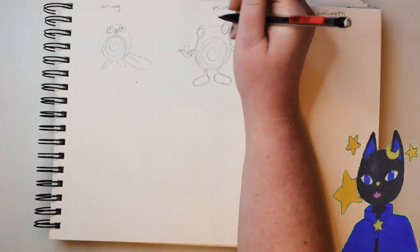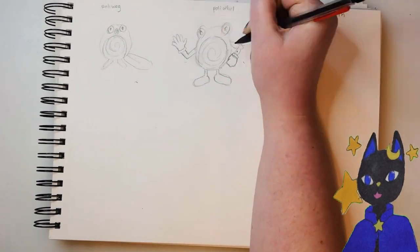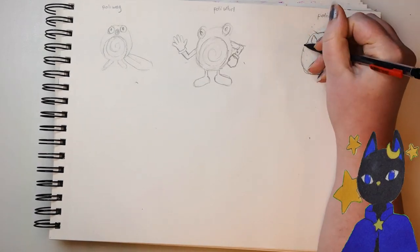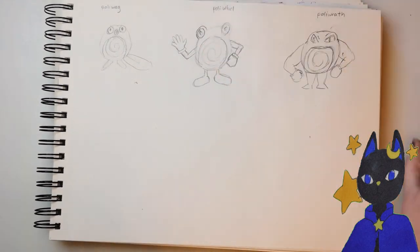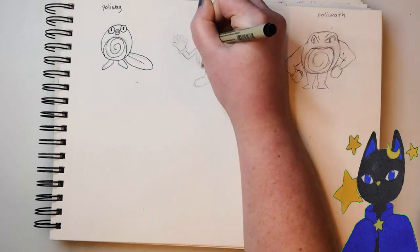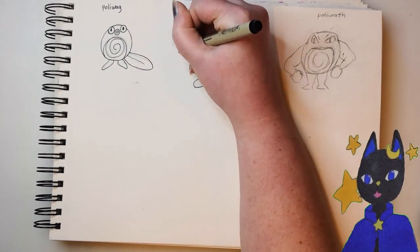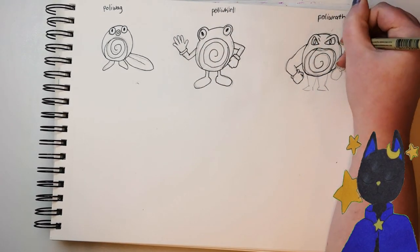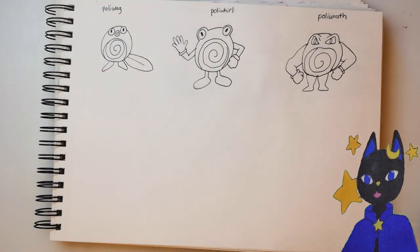From what I remember, they're fairly simple. Poliwag is the only one that has a mouth and a big flat tail, and it doesn't have any arms. I think the swirl swaps sides when it evolves into Poliwhirl, and its eyes get a bit more froggy. There's no more mouth, and instead it has bigger feet and arms.